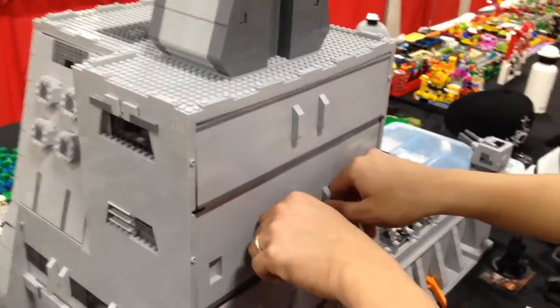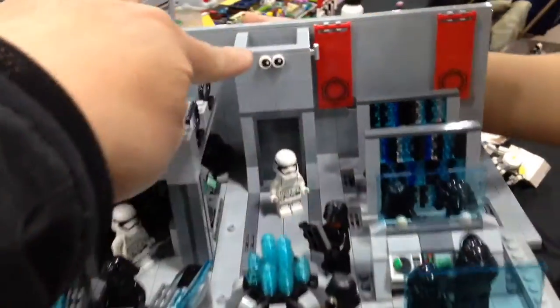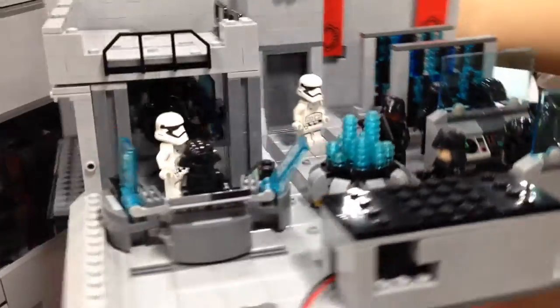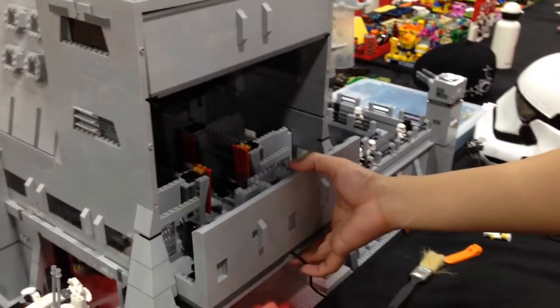So now we're going to open the inside. Wow, check this out. This is the command center of the base. Also here is the main hallway that you can see from the outside.